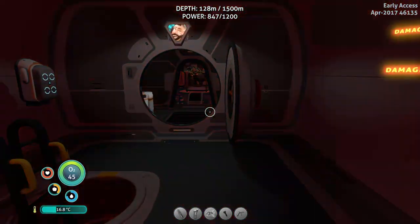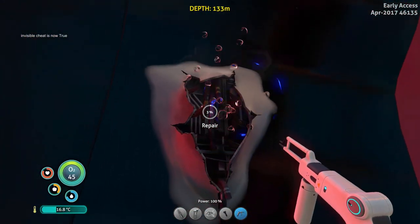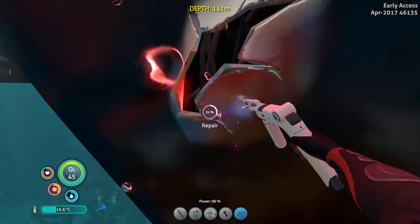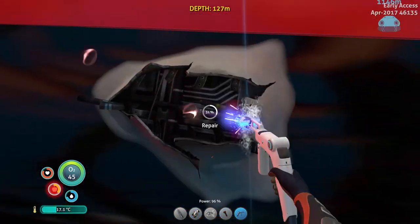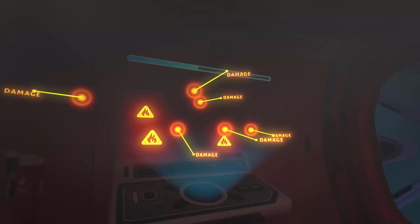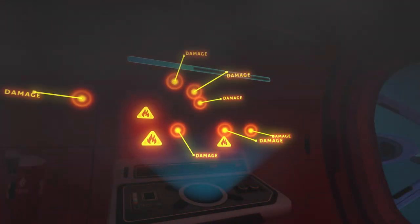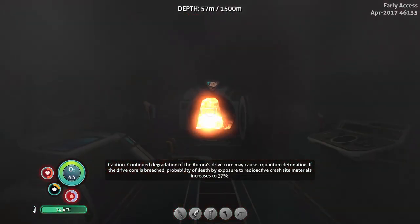What do you do if there's a lot of bone sharks attacking you and your Cyclops is almost dead? Well, you can grab your welder and repair the breaches on the outside. And if your Cyclops health gets too low, you have 10 seconds to escape — if you don't escape in time, your Cyclops is going to explode.